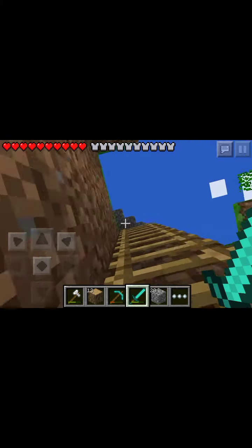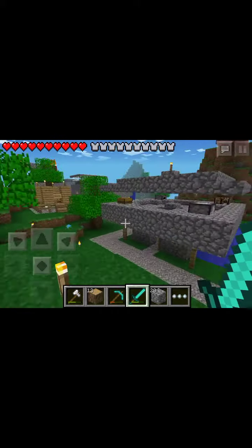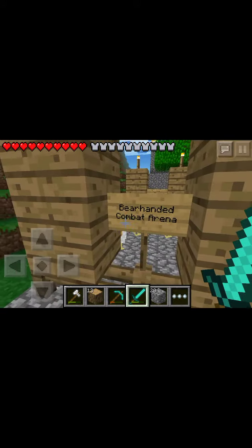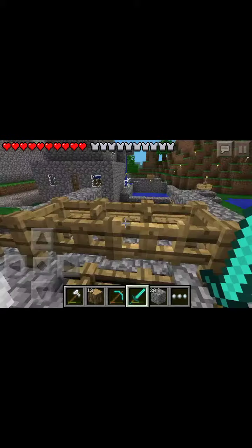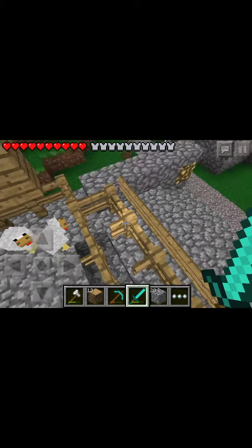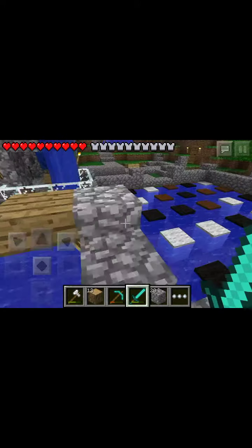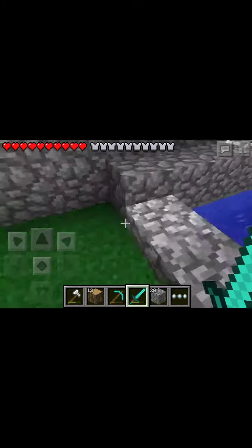If we just climb back up here, we will go and look at the village. It's just over here. Here's some houses. This is actually a bare-handed combat area. Here's the public pool, and if we just hop up here — this is a diving board! Wee! Diving board. Sweet.